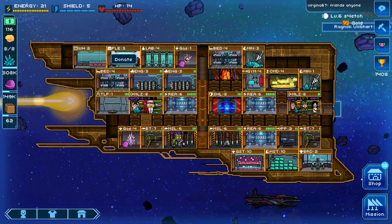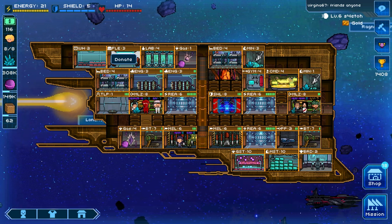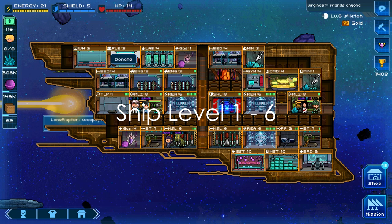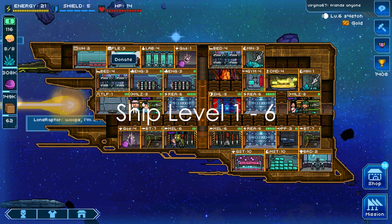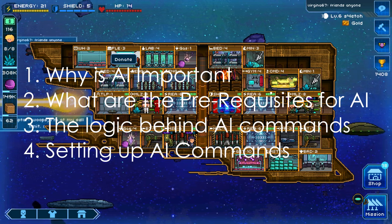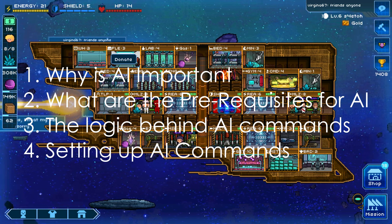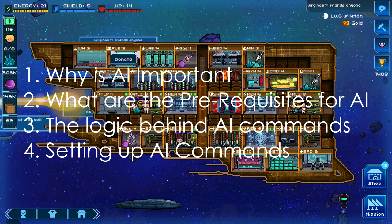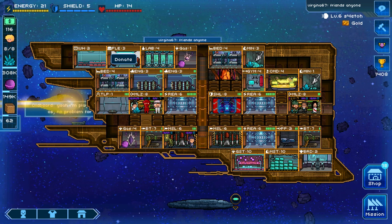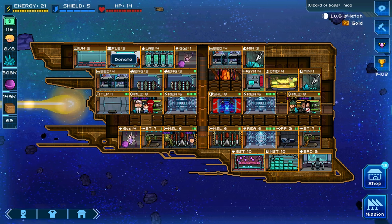Hi everyone, welcome to another Pixel Starships video. Today we'll be covering basic AI — an AI 101 guide applicable to all captains who are currently ship level 1 to 6. This is a beginner's AI guide where I'll cover concepts like why AI is important, the prerequisites for AI, the logic behind how Savvy Soda executes AI commands, and setting up basic AI commands for your crew and rooms. If you are a new player, I strongly suggest you listen through the entire video.